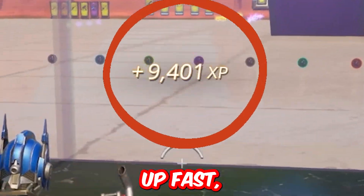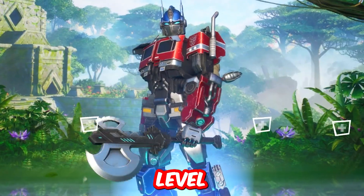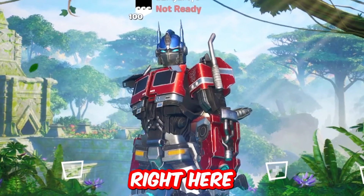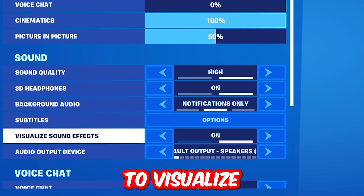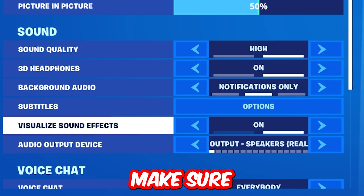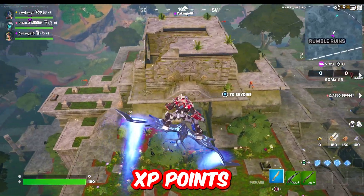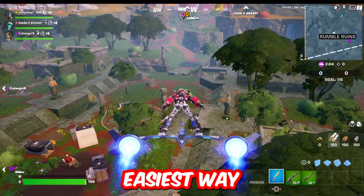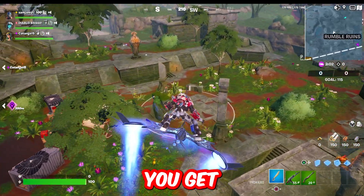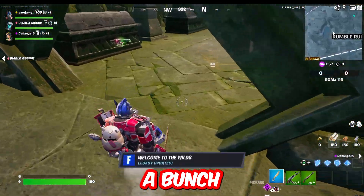Before I show you the main method to level up fast, I'm going to show you two different ways to level up — this is how I leveled up to 100. Now before we start, go to Settings, then Audio, and turn on Visualize Sound Effect. Doing this method, you can get up to 50,000 XP points per game. We're doing this in Team Rumble because even if you get eliminated, you respawn and can keep adding up XP points.